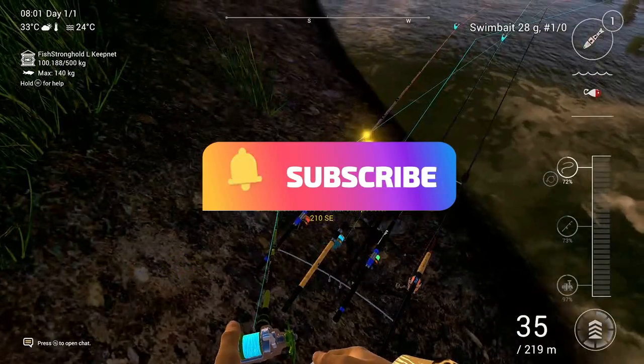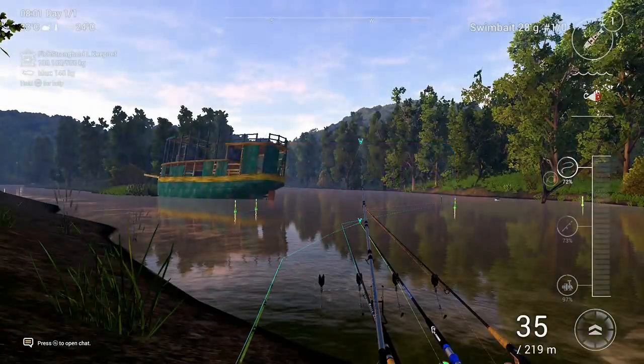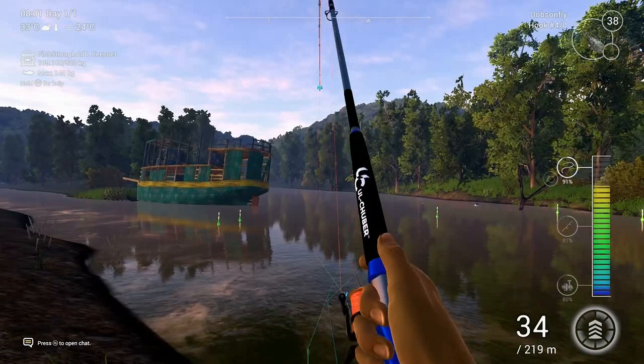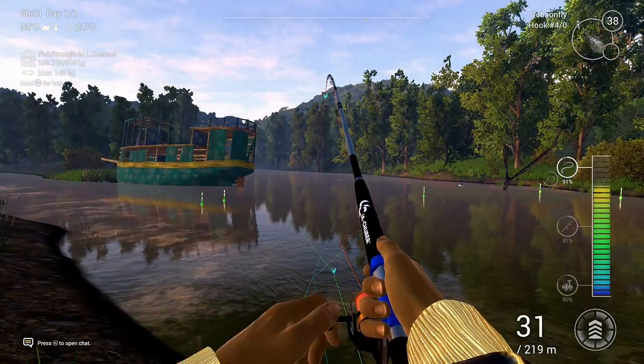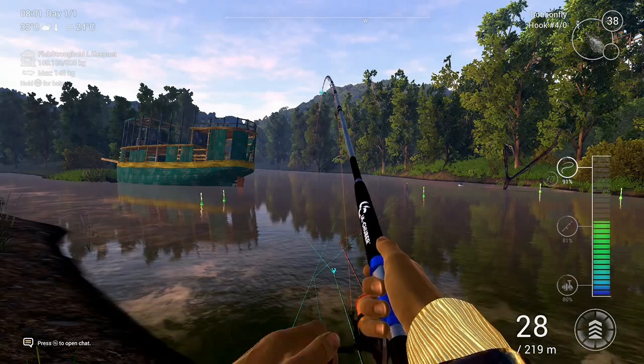Fishing here just behind the dock, just walk through the jungle and then you come out to that spot with the sunken, half sunken boat and just the entire area. Really good for trow.